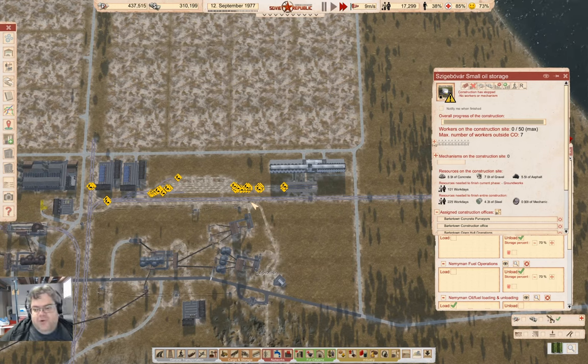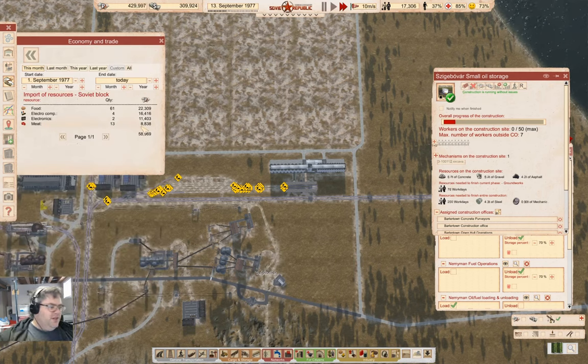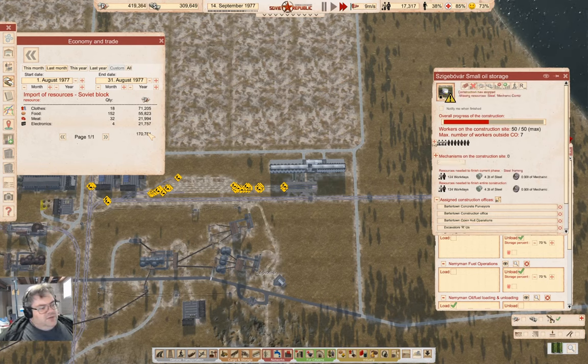I haven't decided if I'm going to make alcohol, food, or meat. Let's take a look — meat was 22K last month, food was 56K, and clothes is 71K. So we're going to need crops for any number of things. Food and meat are probably going to be the big things we need to make. That'll be the thing to explore for the next episode.